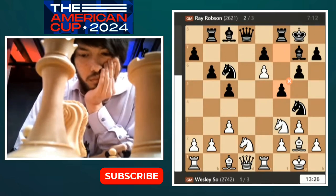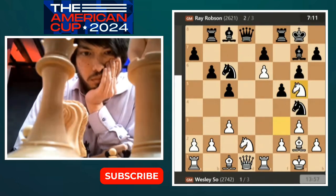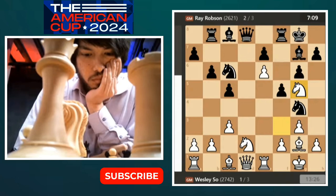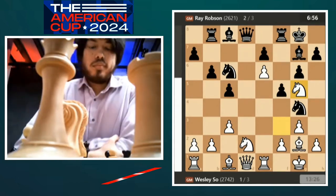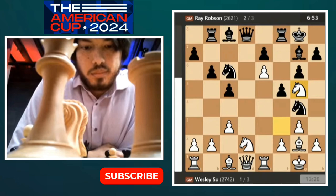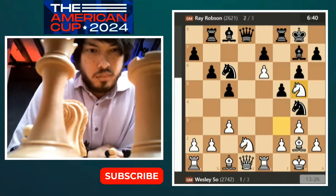Do you guys remember the absolutely magnificent game between Artur Yusupov and Vasily Ivanchuk in the candidates, where Yusupov put a knight on f2 and it was all these checkmates? It's just a brilliant game — off the chart, ridiculously brilliant. Wesley's going for it. Look it up if you're not familiar: Ivanchuk was white, Yusupov was black, candidates match. Yusupov won that match in a thrilling game.